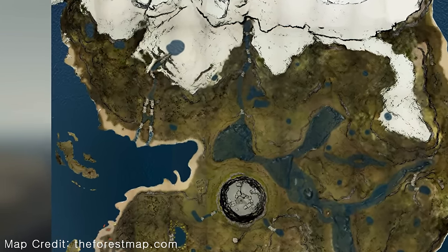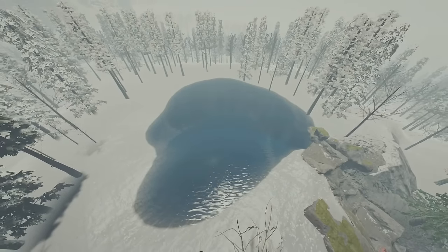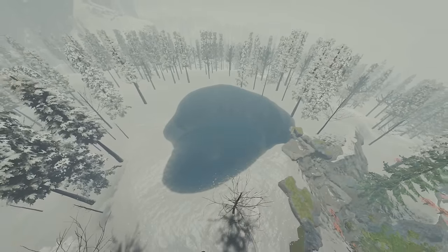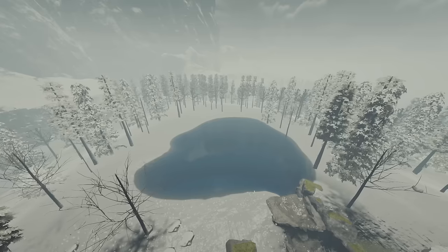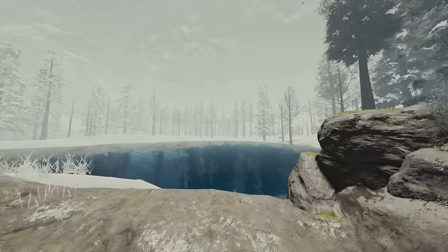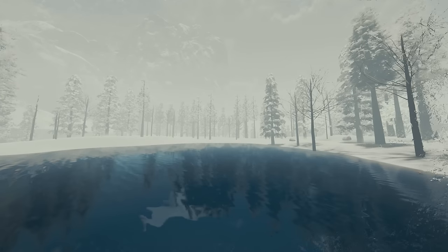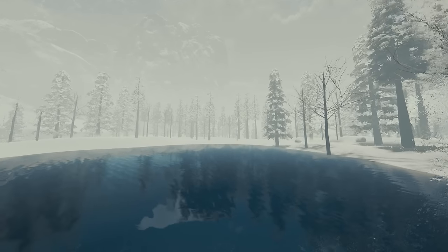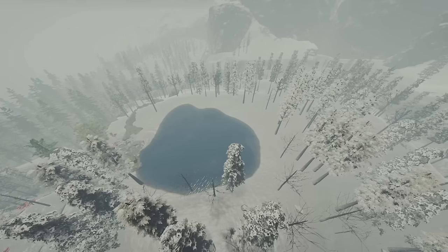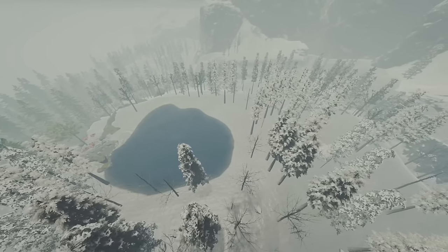Moving on to location three, we have a very popular area here. This is in the snow biome and it's the largest lake you can find in the snow biome. This location's quite challenging at first — you'll have to constantly battle the cold, which is not too difficult at the beginning. Just build a small base outside the lake and then move your way in, building a boat, then a platform, so on and so forth. Now the cannibals aren't that bad up here — they will progress further and further in the game, but at the beginning you won't be bothered that much. But the more noise you do make, it can get quite chaotic up here.